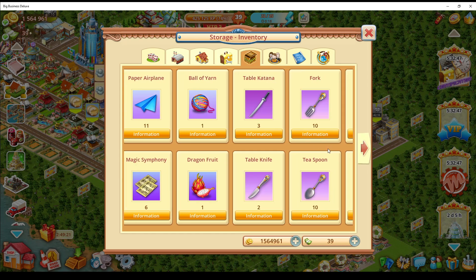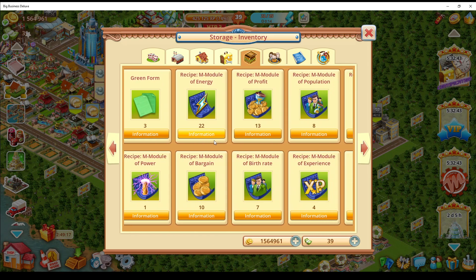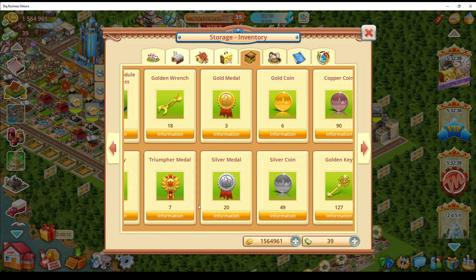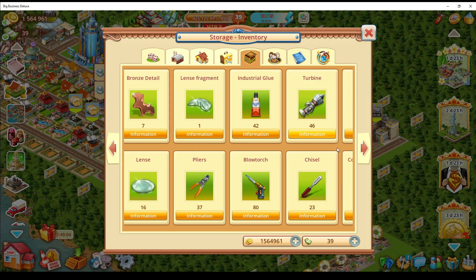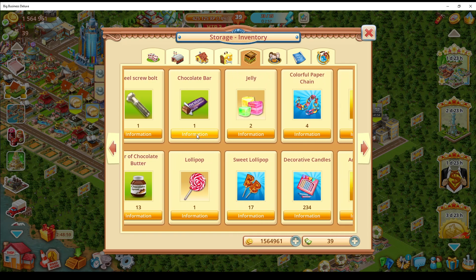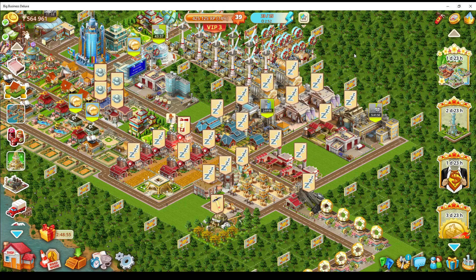There are also these resources here — usually from different events — I've picked up a few and they're very useful for the modules. These little metal things, we'll use one of those right now so you can see. There are quite a few resources accumulated overall.